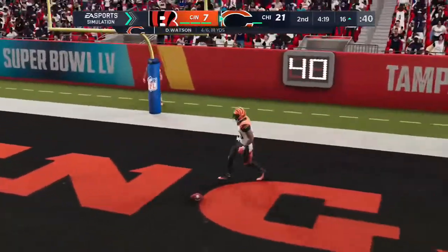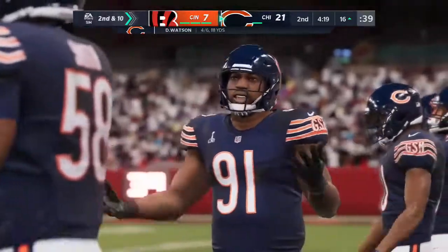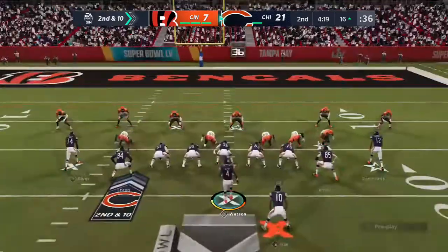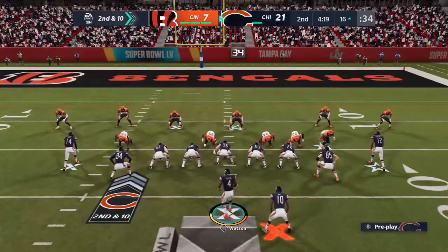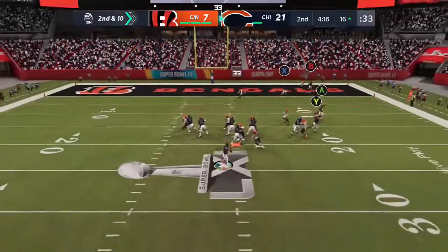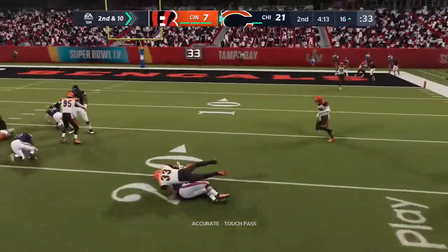Now a throw to the end zone on first down, but it winds up incomplete. Normally being a big-bodied receiver plays to their advantage downfield — go up and make the catch, take the hit, and pick up yardage. But in this case the hit was timed really well and popped it free from his grasp.